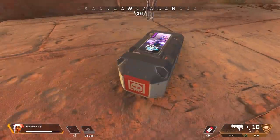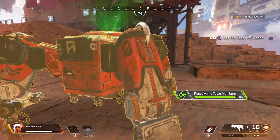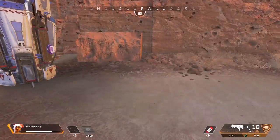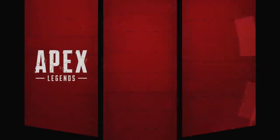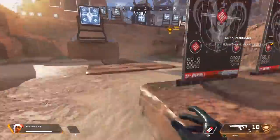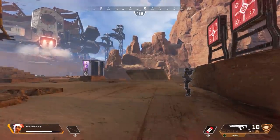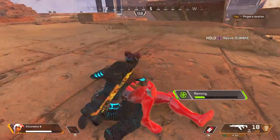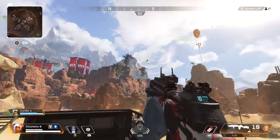This allows you to experiment with whatever items you get out of that Lifeline package and also repeat the process in an infinite loop, as long as you don't lose connection to the server or time out for inactivity. Sometimes it can be very time-consuming and tedious because you never know what you're going to get. Thankfully, Respawn has confirmed that at some point they will be adding a better training mode or firing range where we'll have access to all the attachments, but until that happens, this is the method you have to use.